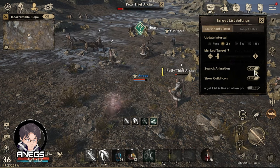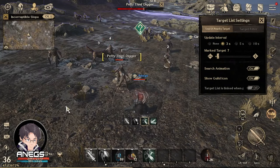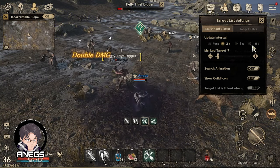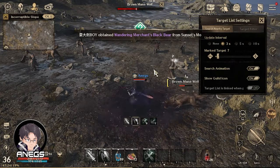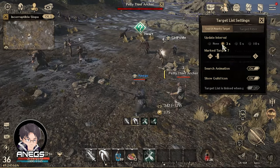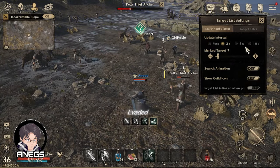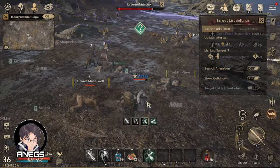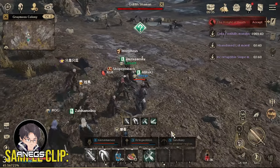Ipapakita ko sa inyo yung search animation — ayun, yung update interval every 3 seconds. Pwede nyo itong i-adjust sa 5 or 10 seconds kapag mas marami kayong kasausawan. Sa akin, 3 seconds muna ngayon, pero pag mas marami kayong kasabay, tinataasin ko. Ipapakita ko rin yung clip kung saan sobrang dami kong kasausawan — makikita nyo na hindi masyado nagagala yung character ko.